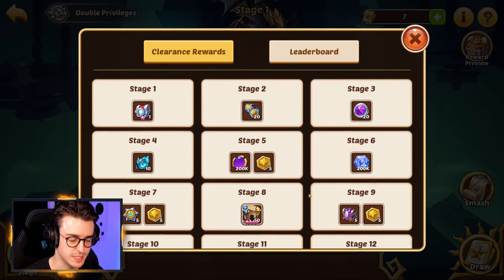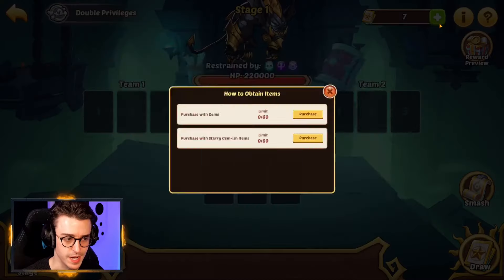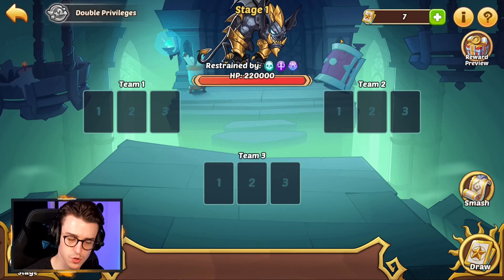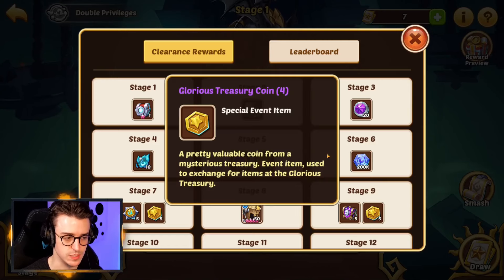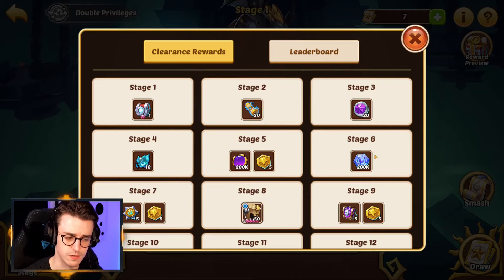Typically you can expect to get to stage five extremely easily just with what you can buy with gems. You can purchase enchanted cards using 6,000 gems. I'd encourage you to do this if you're a free-to-play player — the rewards are really nice. If you get five glorious treasury coins you'll receive 1.25 million stellar shards, and the conversion from gems to stellar shards is extremely good value. You're also getting some crystals of transcendence thrown in, which can help you get a transcendence hero.